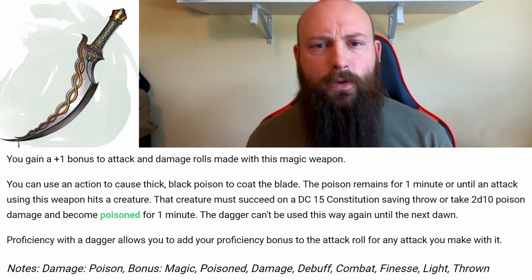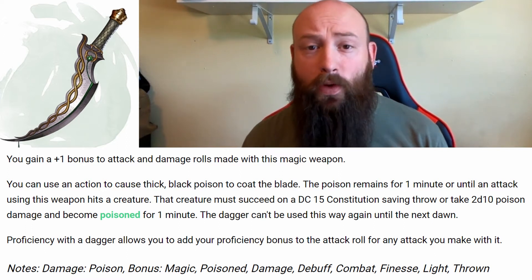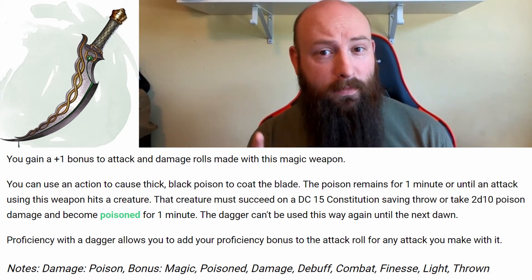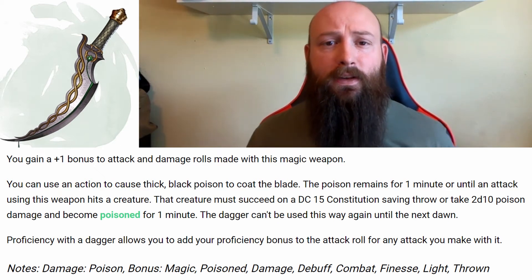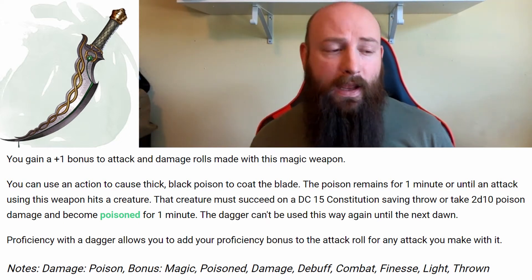What you can do is, as an action, you can actually have a thick poison coat the blade. If you were able to attack somebody within one minute from that point — you can't prep it and then hang on to it for many hours — they have to succeed on a DC 15 Constitution saving throw, or take 2d10 poison damage and become poisoned for one minute.